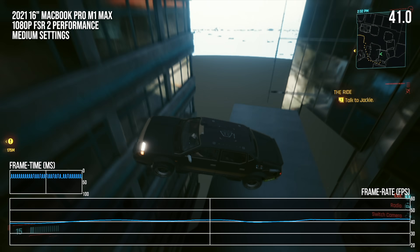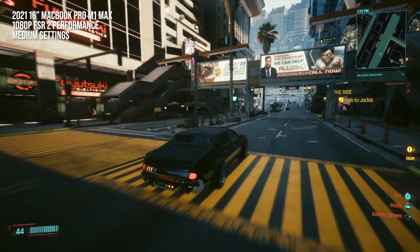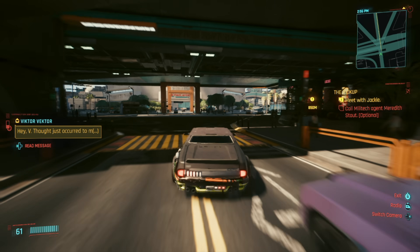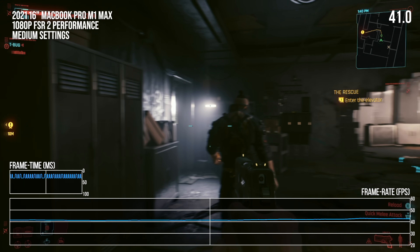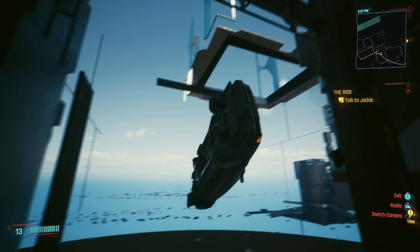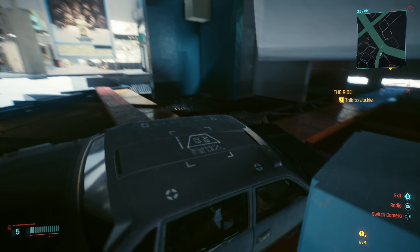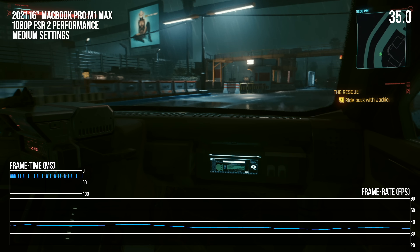I took a look at Cyberpunk 2077 as well, a really popular title that also happens to be a great stress test. I did have to make further settings compromises to guarantee good performance — a 1080p output in FSR2 performance mode with medium settings — though the game still looks quite good. In the city, we're usually in the 30 to 40fps range, sometimes rising to the low 40s in indoor segments. The game renders without significant issues in my experience, though I did encounter a glitch while driving where I was flung around the game world into the interior of a building. I've noticed similar glitches with other official versions of Cyberpunk, so I wouldn't say this was necessarily a problem with the translation. Generally speaking, this is a good-looking and very playable version of the game, though it comes in well below the performance level of this class of GPU.